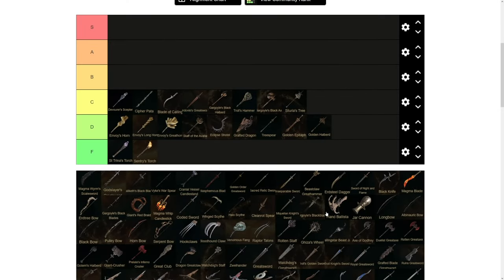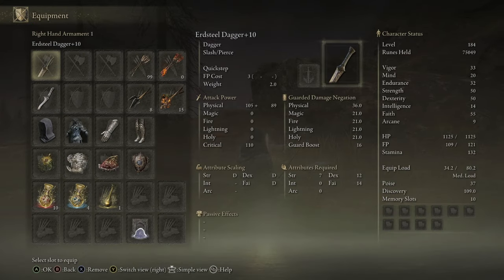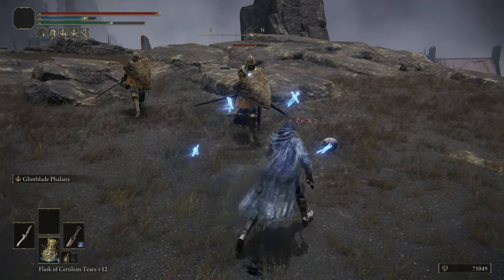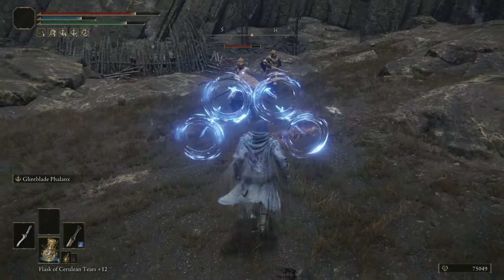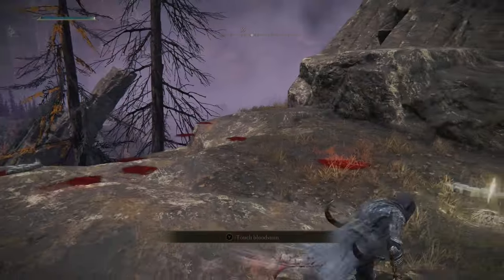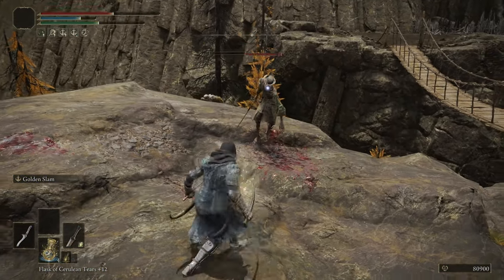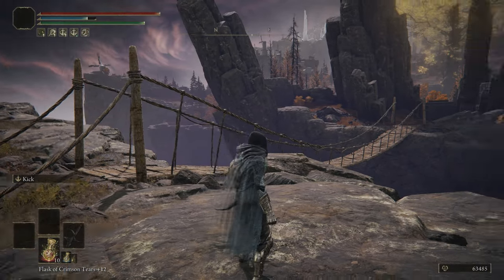Moving on to B tier — we start with the Erdsteel Dagger. This is one of three weapons that can scale with both Intelligence and Faith, because you can change its Ash of War. Since it has native Faith scaling, you can put an Ash of War with Intelligence scaling on it. It gets definite points for that flexibility and allowing cool builds. You could ditch the Quick Step and put something better on it — a solid dagger all around for a Faith build.